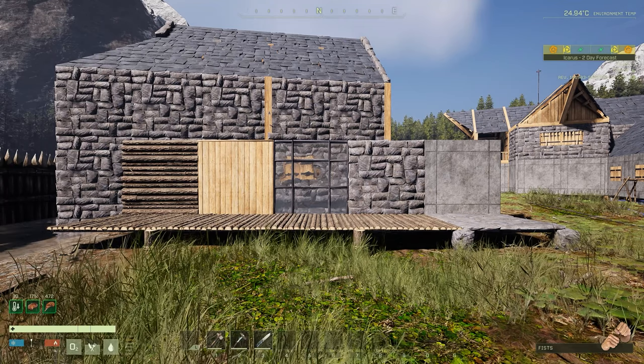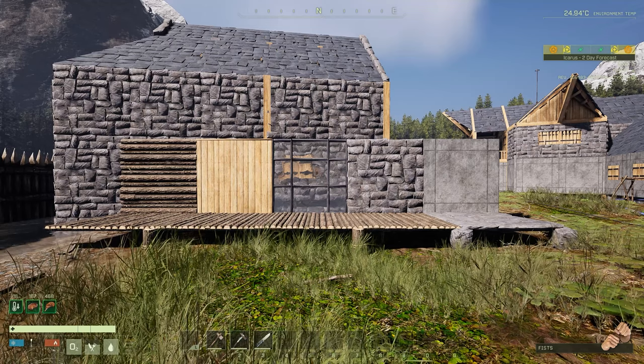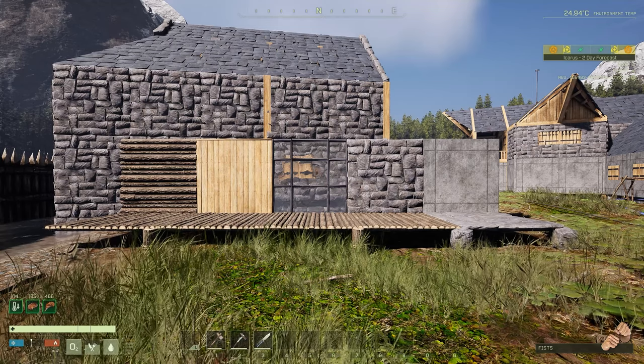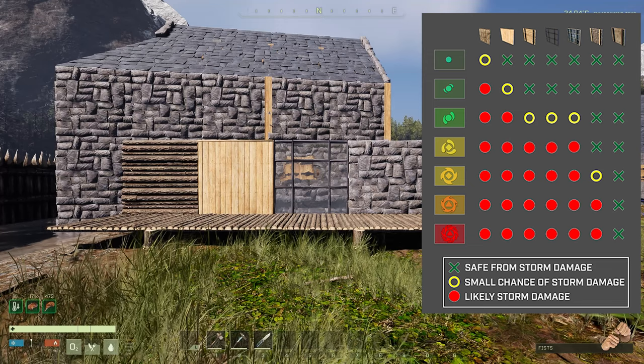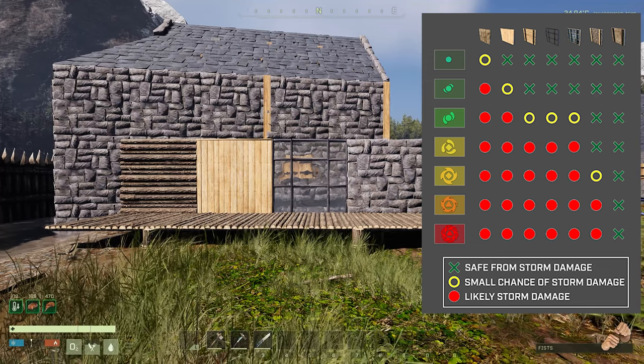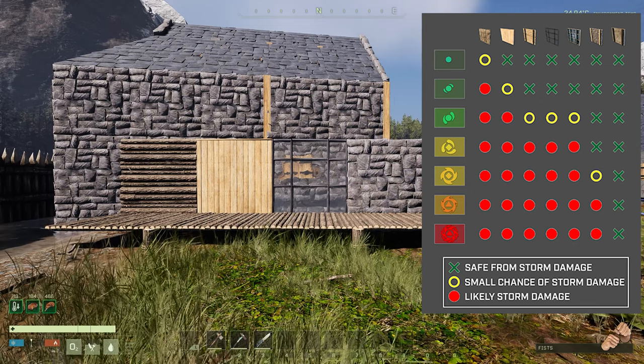It doesn't matter what difficulty you're playing on — if you use concrete as a building material you will not take any damage whatsoever. So let's take a look at the changes introduced in the week 60 update. From left to right there's thatch up to concrete, thatch being the worst and concrete being the best.